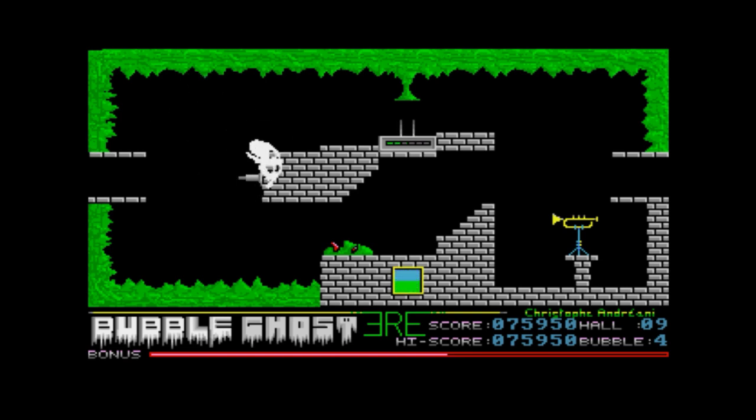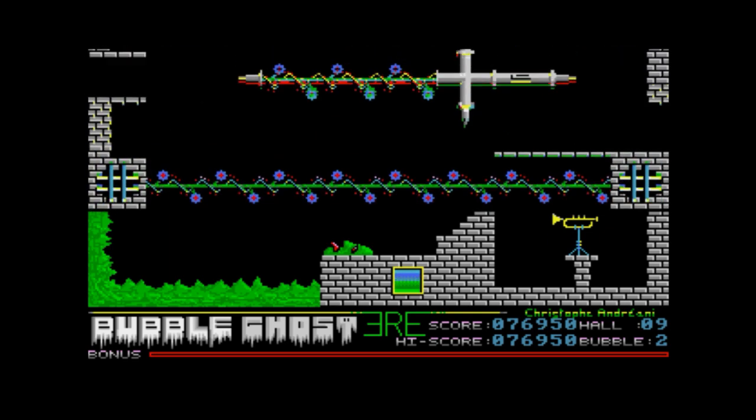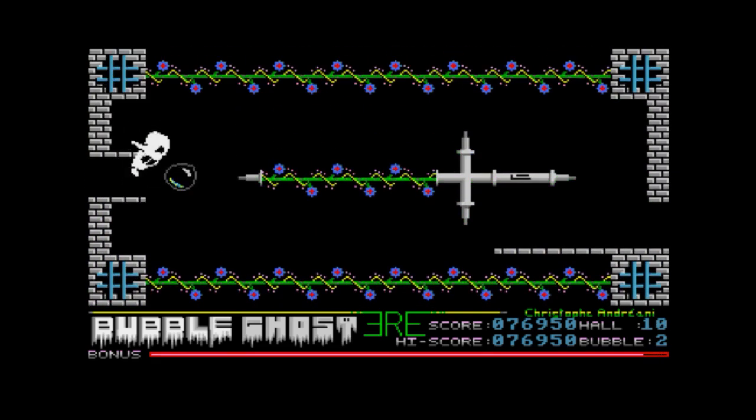Bubble Ghost himself acts as a large cursor and effectively floats around like a replacement for it. You can go anywhere on screen and spin him in both directions, with him only moving a slight angle every single button press. You are completely invincible and nothing can do you any harm, so it's always a matter of looking over the room first, planning well ahead, and getting right in there to try and solve the puzzles. Scoring points doesn't net you any extra lives — those only pop up when you reach every sixth level. There are no items to pick up or bonuses to use.